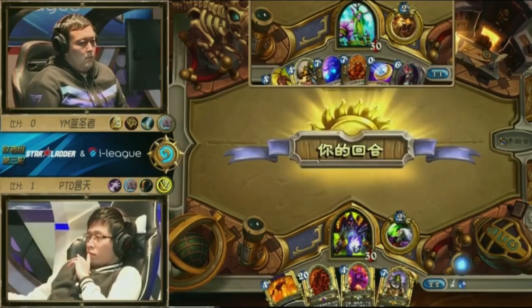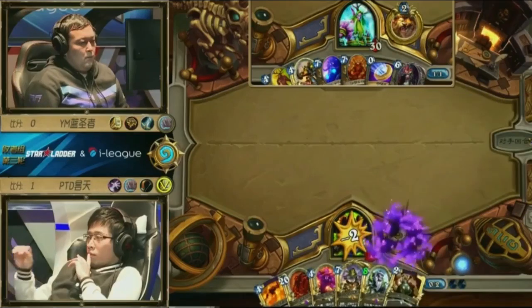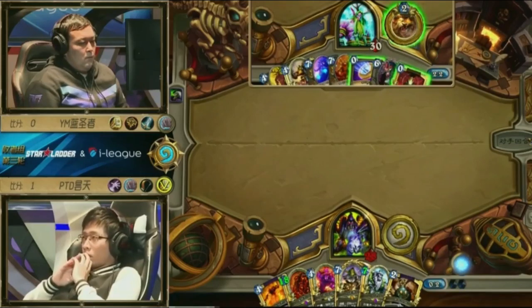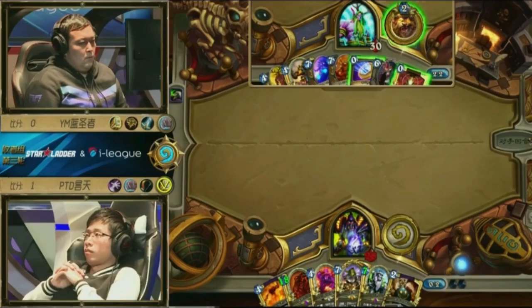The most solid lineup was Midrange Druid, Patron Warrior, and Demon Handlock. Throughout the World Championship qualifiers we saw a lot of those lineups being taken by professional players, so this is kind of an old-school match — a pre-Patron nerf era kind of matchup. Pretty good having the Mountain Giant for turn 4 as well as the Voidcaller. He does have a couple of options now, which is always nice. Innervate's a good pickup — what does he want to Innervate out though? The Shredder maybe? Or does he want to hold off for a turn 7 play?